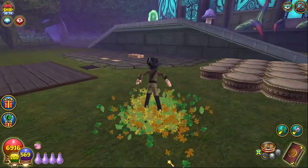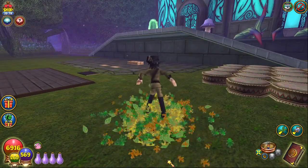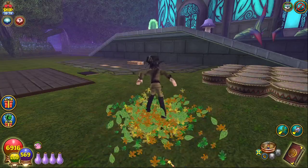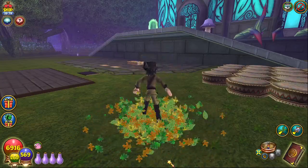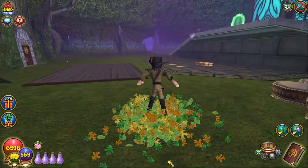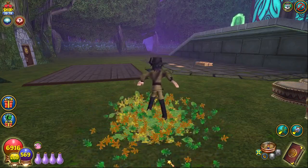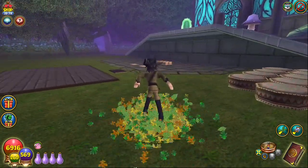I want to issue a warning: in any given growing area, do not exceed 207 seeds — period — in any combination, whether they're floated or sitting in pots or plots. Don't go over 207 seeds. If you do, you're going to run into problems: the top row will actually truncate and you'll wind up losing every seed that's floated and potentially every seed planted in that space. I found this out the hard way, so take it from me.